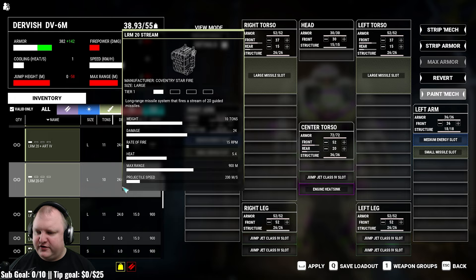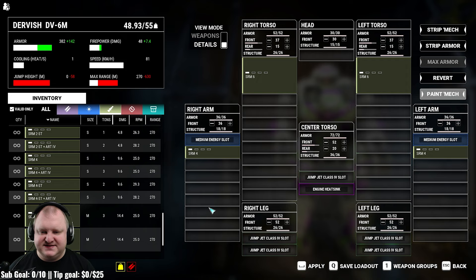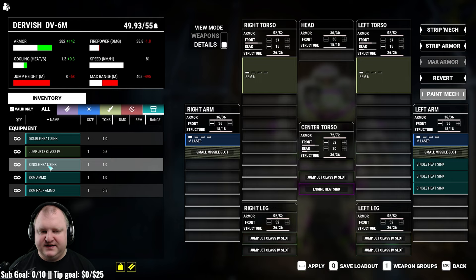If you want to brawl with this thing, I would recommend a combination of SRM 6 in the large slots and then SRM 4s — potentially with Artemis if you have it, though it's hard to find in the campaign. This would be a pretty nice brawler. Do be careful though, it will get hot very, very quickly. I wouldn't add energy weapons at this point because you need the tonnage for ammo. Four tons of ammo should be sufficient. You could also just run two SRM 6 launchers and two medium lasers for sustained damage with a lot of heatsinks.